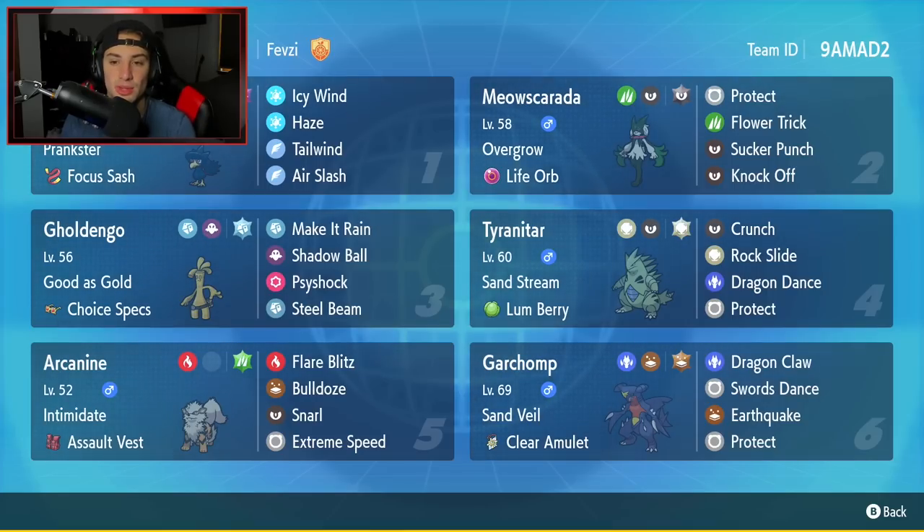Second Pokemon is Meowscarada, a really strong starter with Overgrow and the Life Orb as item. Moves are Protect, Flower Trick, Sucker Punch, and Knock Off. Flower Trick does heavy STAB damage and always lands as a crit. Sucker Punch gives first-turn priority. Knock Off does big damage since it's STAB for Meowscarada and on top of that it removes items.